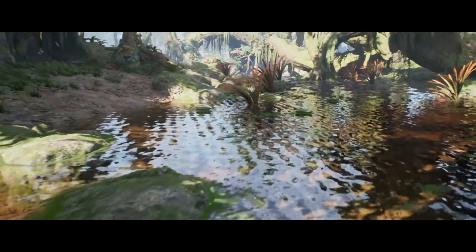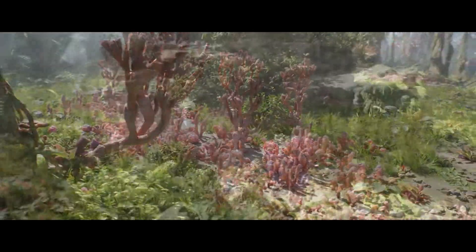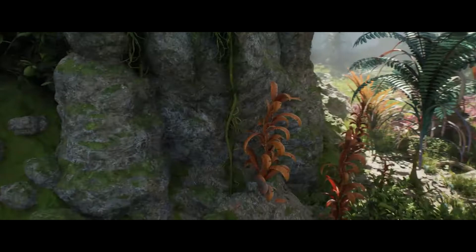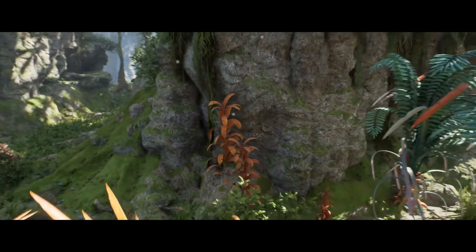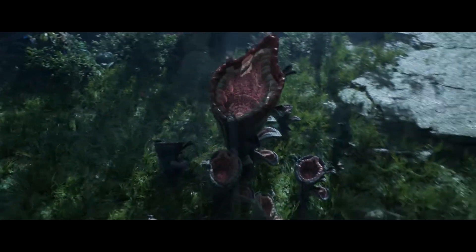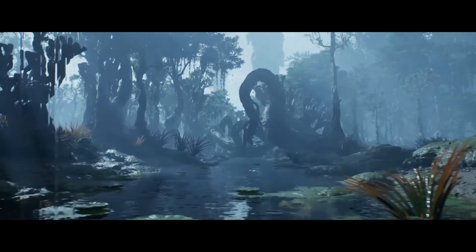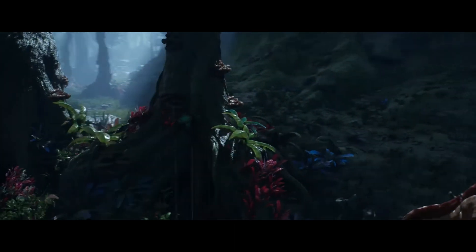This pack supports Nanite, Lumen, virtual texturing, world partition, and procedural content generation. The included example map is a great starting point for your projects — it's already set up to take advantage of world partition and the landscape with four different layers. You can use it as-is or study how it was set up to build your own levels and environments.